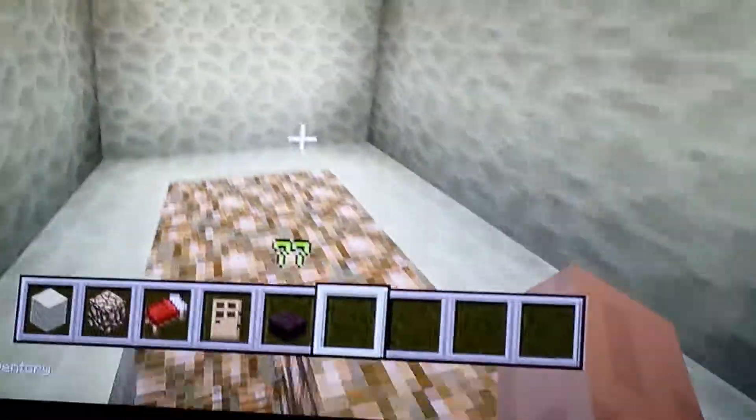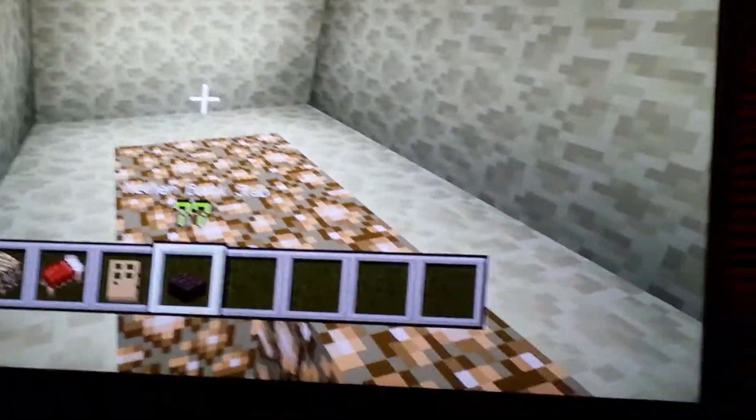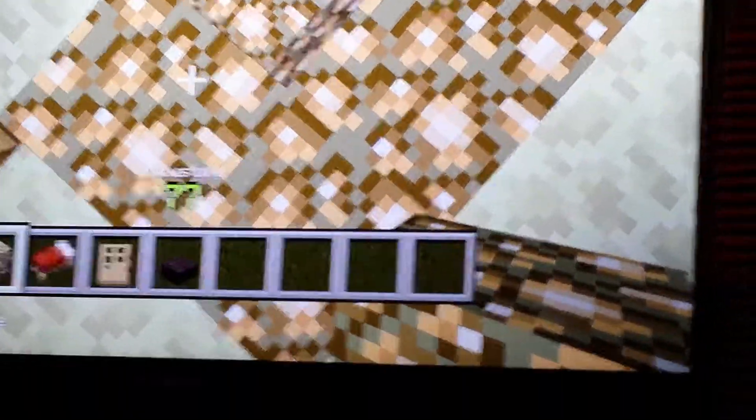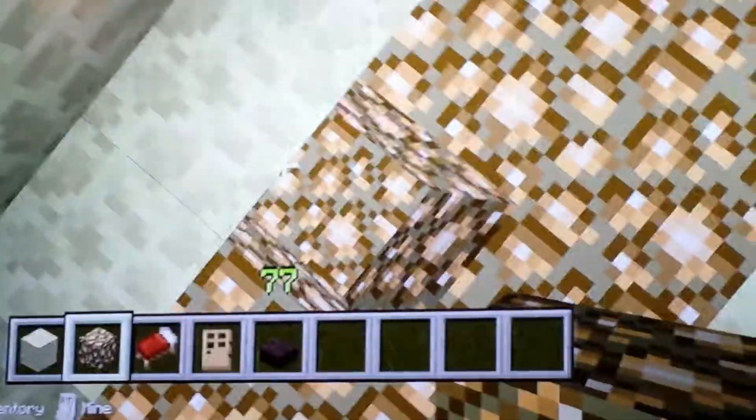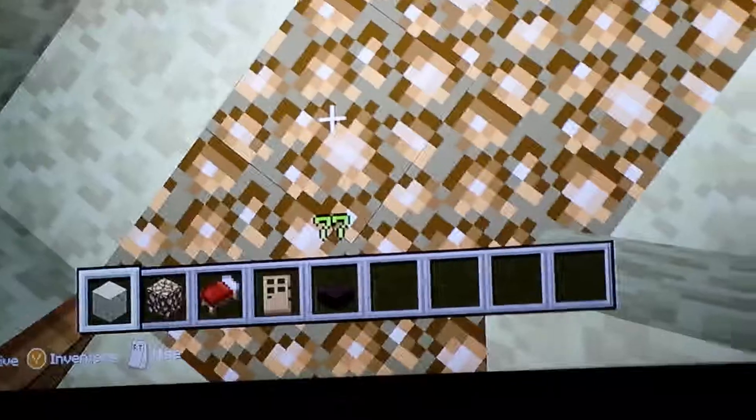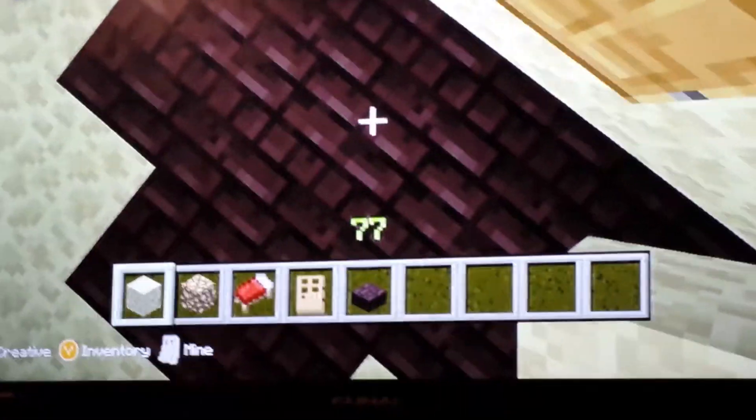I'll get in and I put some glowstone in here for a couple of lights. You can put whatever you want inside — chests, torches, whatever. Just don't put a bed in or it'll just blow up.